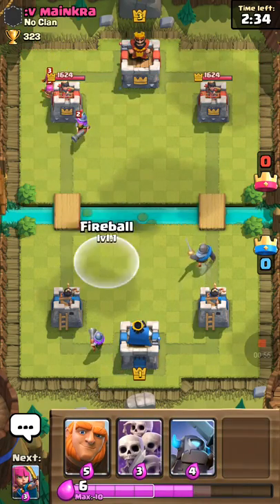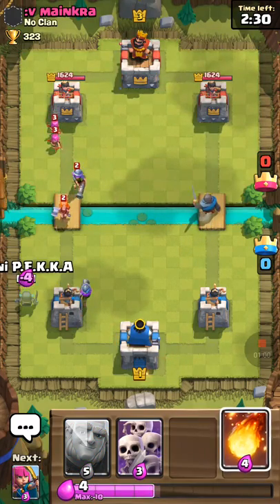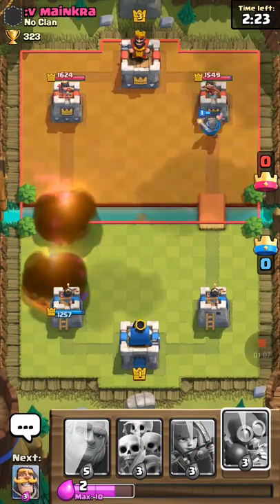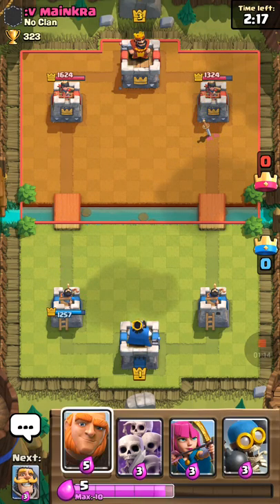I'll just Fireball — never mind. This is a strong push. Mini Pekka right there — Fireball, boom, taken care of. And our Knight's going to do some work over there on that right-hand tower. That is a good starting push.